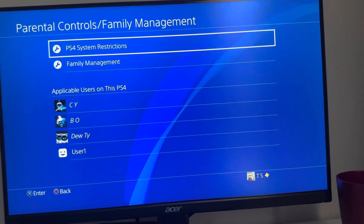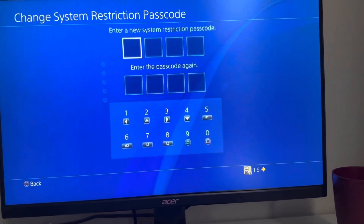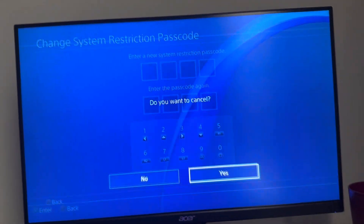By going to Settings > Parental Control > System Restrictions, then press Square, Square, Square, Square, and you guys can change your system restriction password right here. Enter your current one and then enter the new password that you guys want to have for your system restrictions.